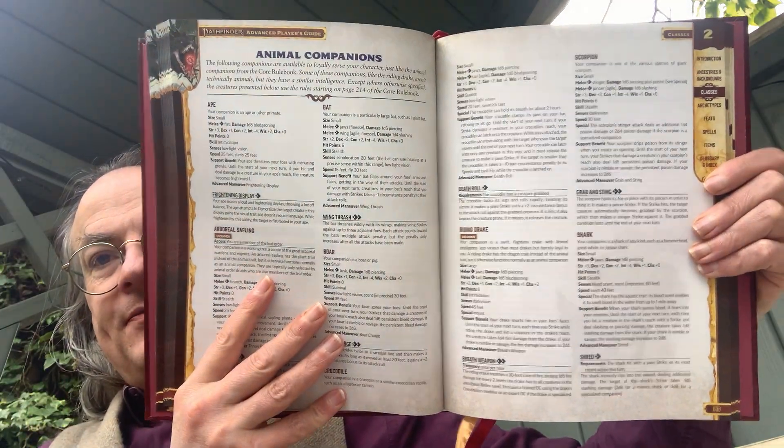We also have animal companions — so you can have Arboreal Saplings, Boars, Riding Drakes, Sharks, Scorpion companions, and Familiars.